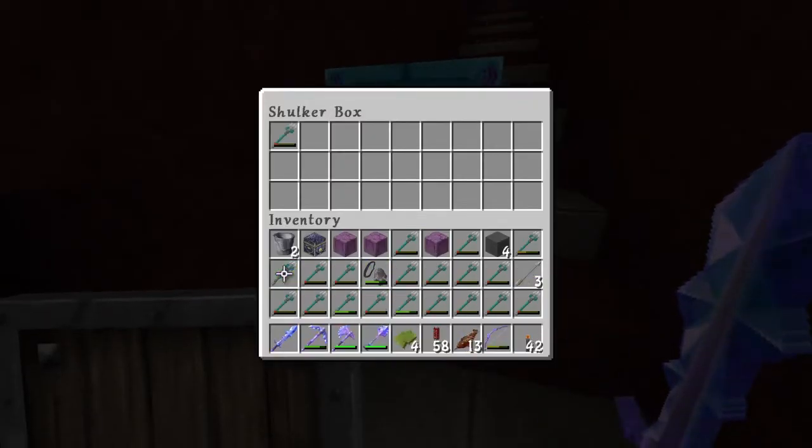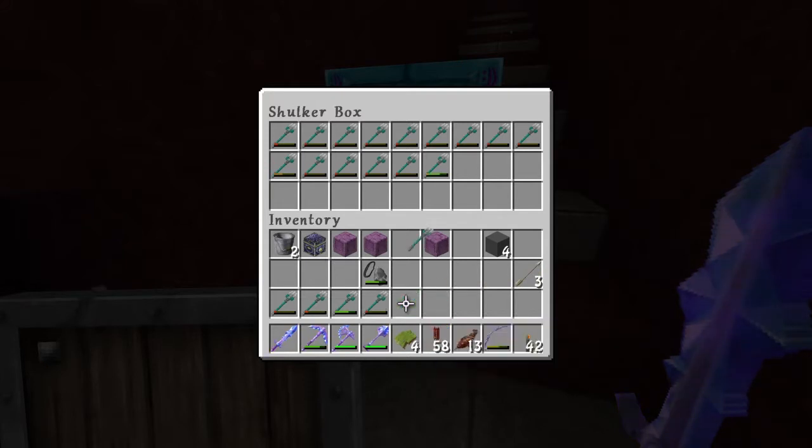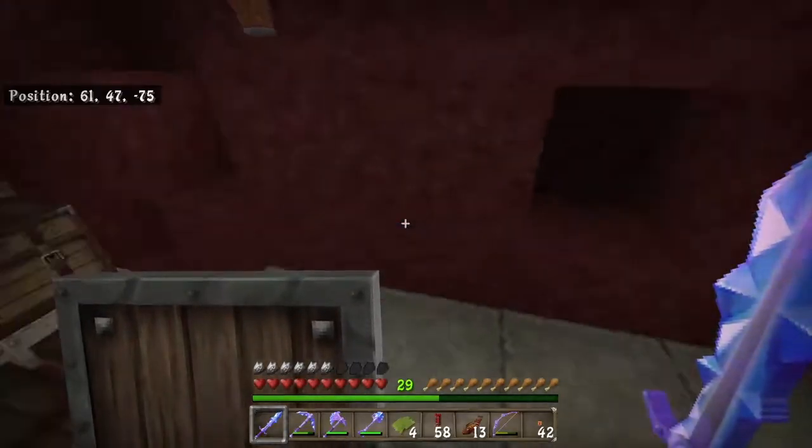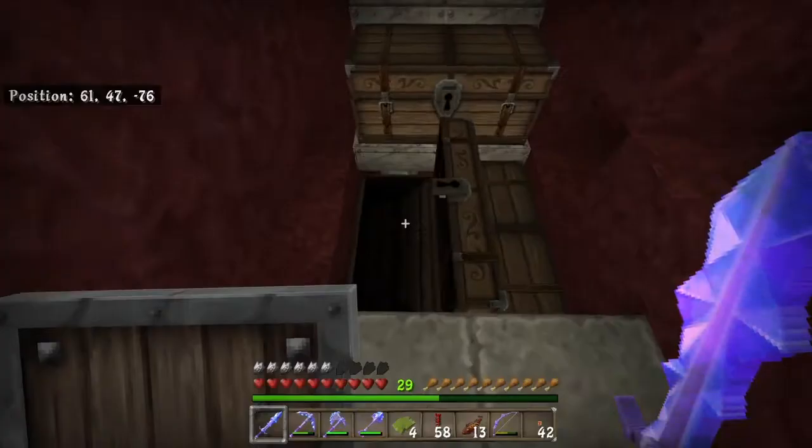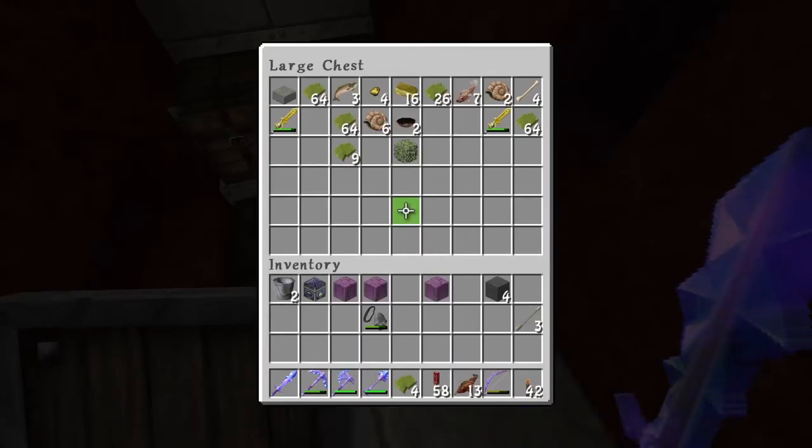That's almost a full shulker's worth of tridents. If my math is right we've got 25 cells, they need 2 tridents each, so that's 50 tridents. We've got 14 in there already, so we're looking for 36 more.